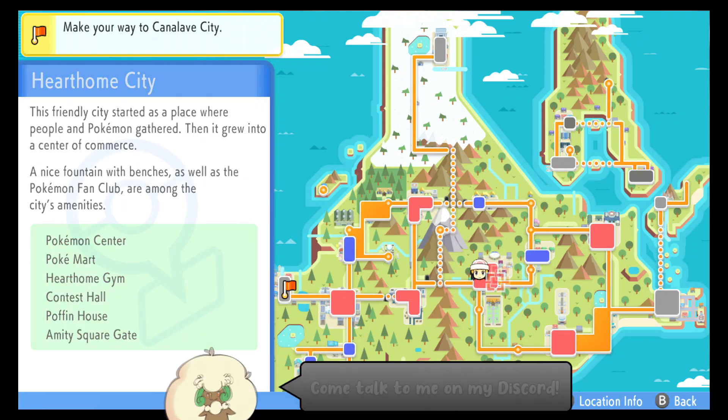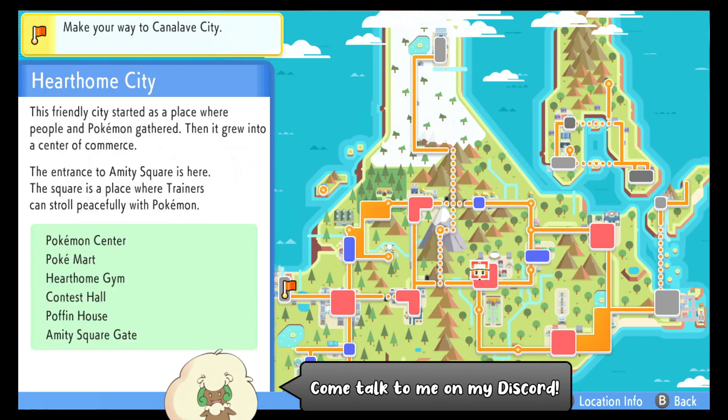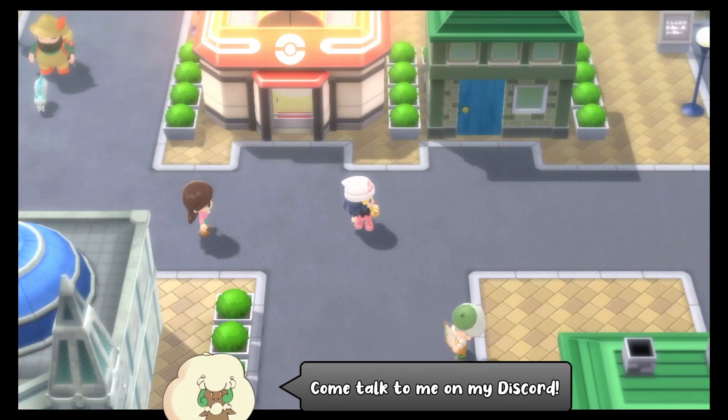Hello everybody, it's Techno here. Today I want to show you the only way of getting TM19, Giga Drain, in Pokémon Brilliant Diamond and Shining Pearl.